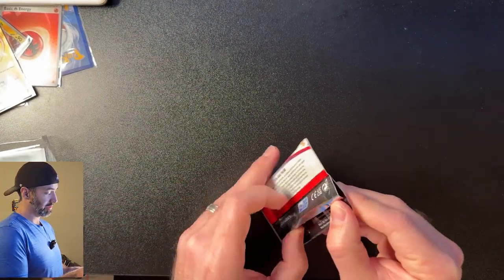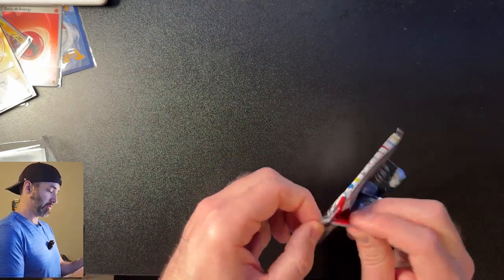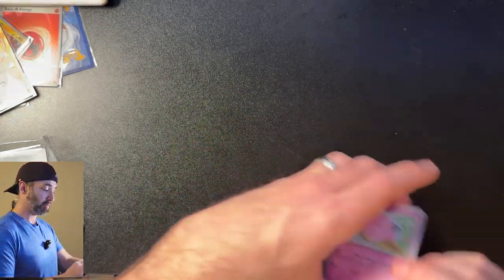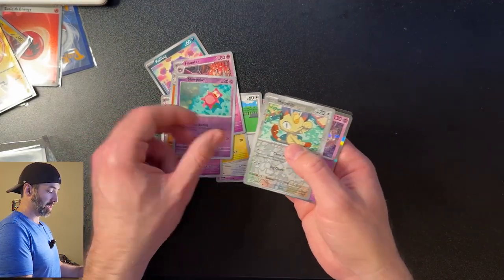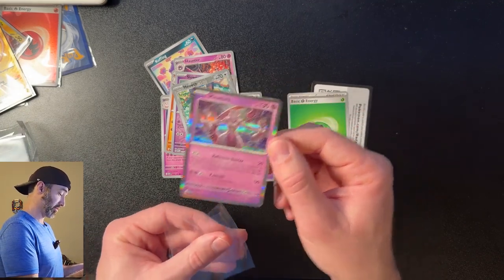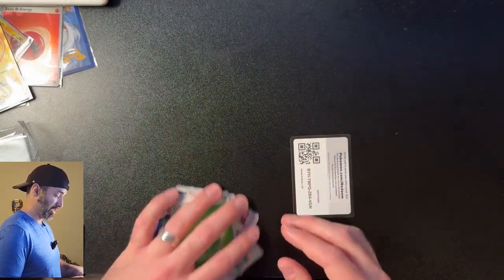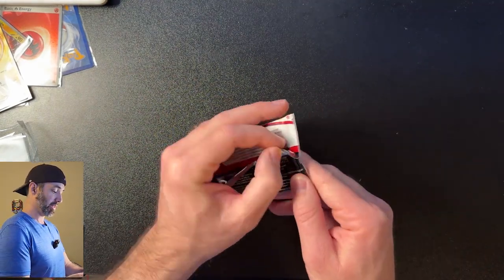We got four packs left. The last pack magic might be real. I'm trying to be super careful opening these cards because I want to keep them for a long time — I'm going to have to grade them. Cards: Slowpoke, Meowth, and a rare Mew too. Yes! I mean, that's a cool card. I don't care if these aren't worth a ton — all the cards I can get to complete this set, the better. The Mew EX I'm pretty sure is valuable, but I'll take a rare Mew.